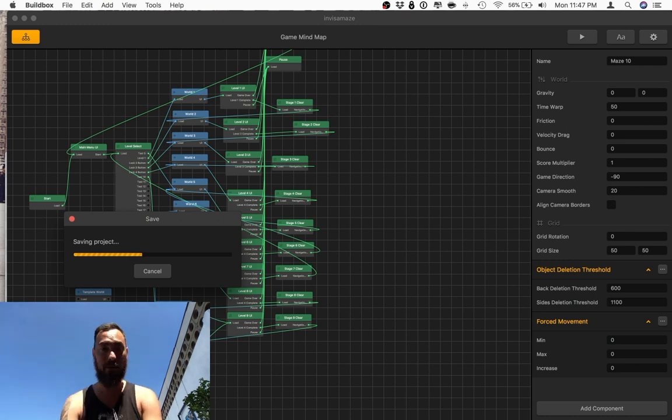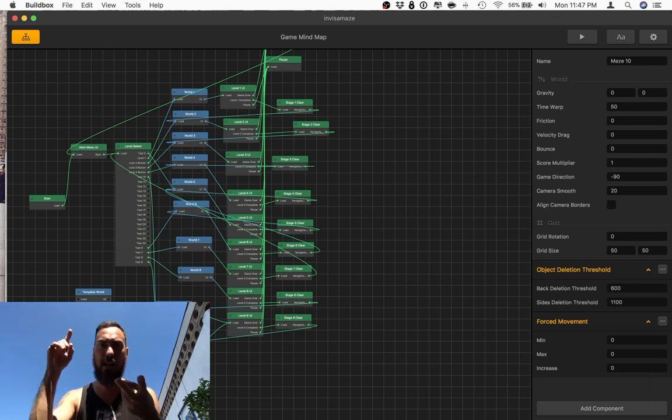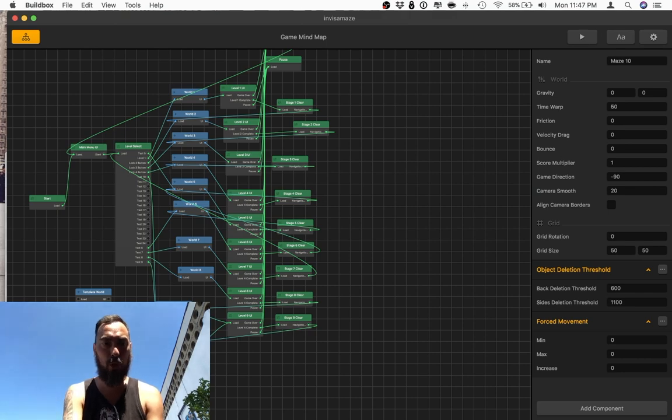When you take a world — I have a template, working on a maze game idea — the world template has no folders. Once I start creating that world or that scene, then I go folders galore. There's folders for lights, enemies, objects, characters, checkpoints, platforms, paths. It just helps with organization like you don't even know.